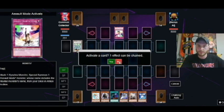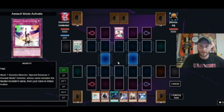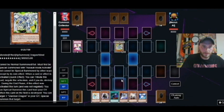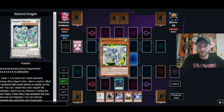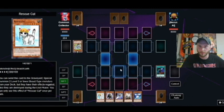He's using Assault Mode to activate — a Tribute Monster. I don't think Called by the Grave is going to change anything. Is this card treated as Stardust Dragon? No, it's not. When this card is destroyed, when a card effect is activated — Tribute this and negate the activation and destroy it. So we're going to Called by the Grave on the Stardust, just to get that out of the way. We want to get that Stardust Assault Mode off the board as well.